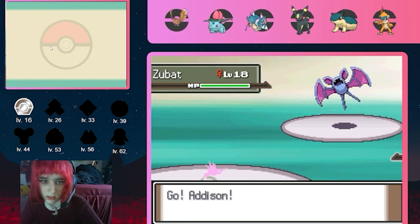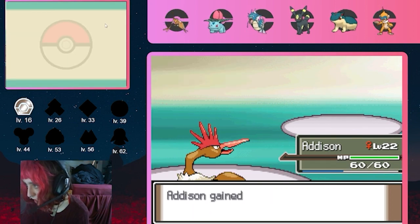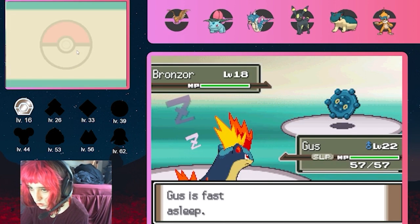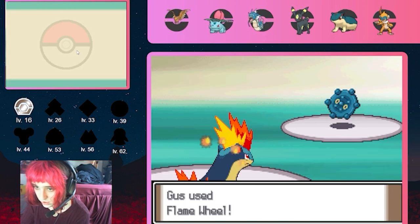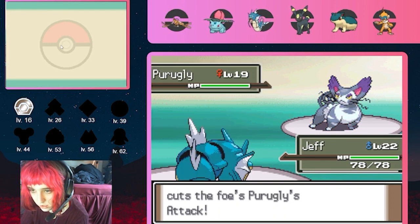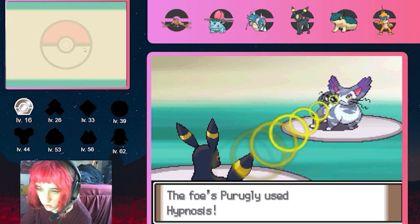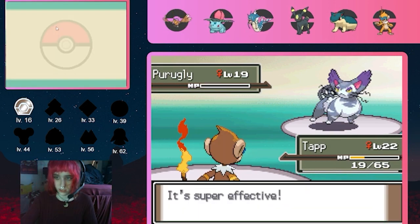In the Valley Windworks we fight the first Galactic Commander battle, this one against Mars. She leads with a Zubat, easily dispatched by a Facade from Addison. Her Yanma meets a similar fate. Her Bronzor puts Gus to sleep with Hypnosis on the switch, which is a little annoying, but can only get off one Extrasensory before Gus torches him with Flame Wheel. Finally, Mars sends out her Purugly, which poses a massive threat, but by switching back and forth to utilize Jeff's Intimidate, Tap is able to take her out with a couple of Low Kicks.